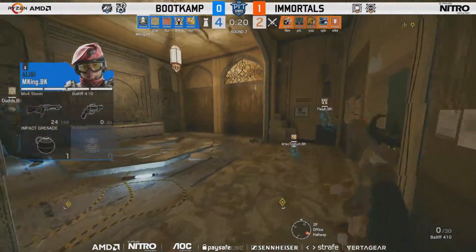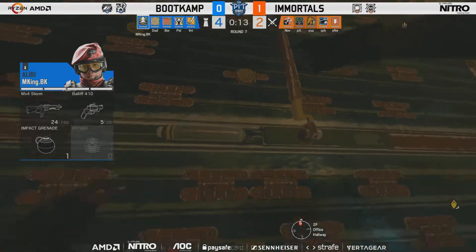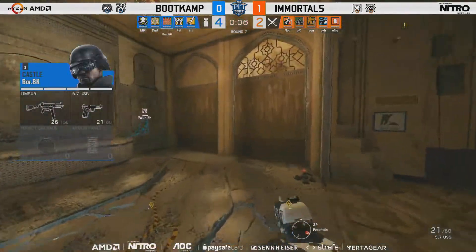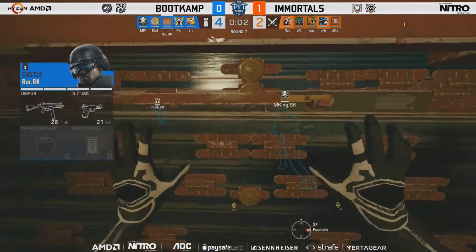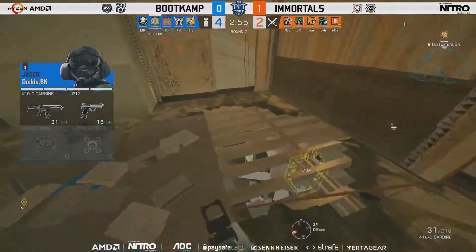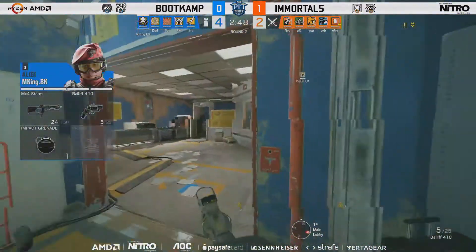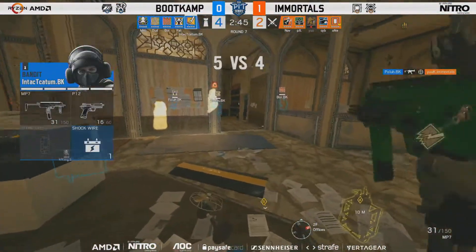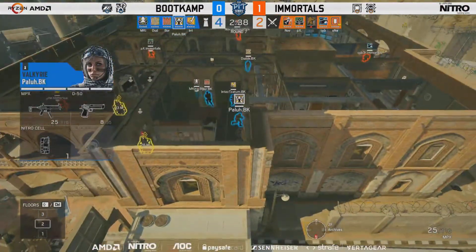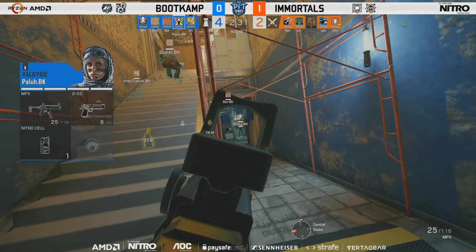We've seen quite a lot of ACOGs on defense recently. Moving to round number seven — Boot Camp Gaming with the defense of the downstairs Ventilation and Workshop. This defense tends to be more top-heavy than anything else. Without a Mirror this is going to be much harder. They haven't got Mirror, they've got Lion — all the makings of attackers storming in with more control. Palu takes care of Yuk as he approaches the building, and the E1Ds are off the table. Lion is allowed to run out once but is being hunted.